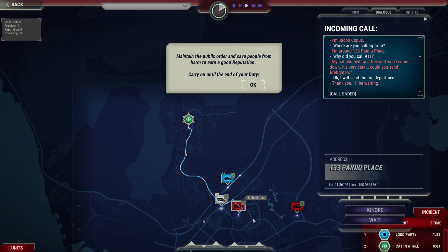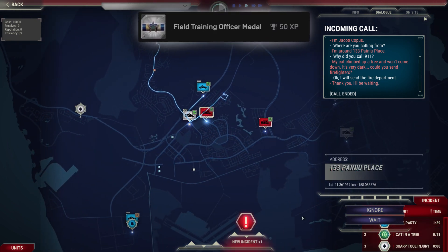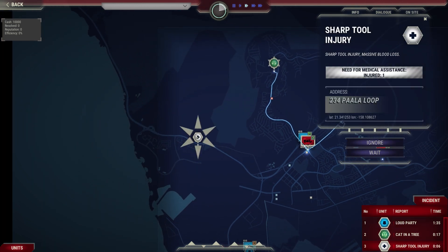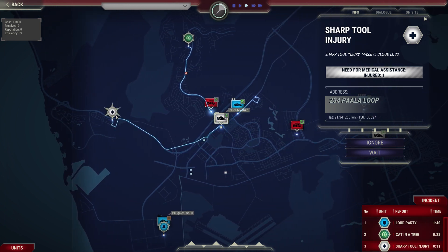Maintain the public order and save people from harm to earn a good reputation. That's quite interesting — someone is phoning 911 for a cat. Alright, we need an ambulance.